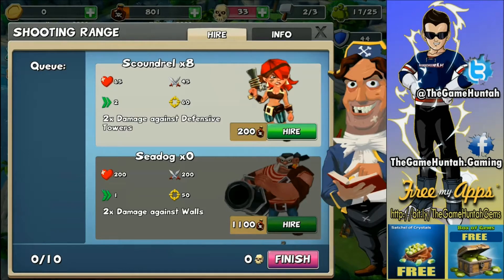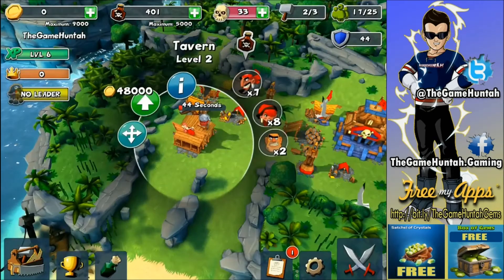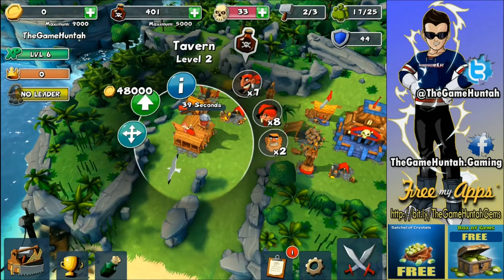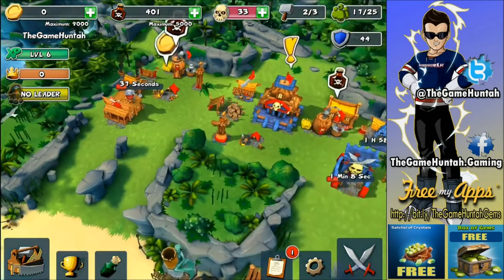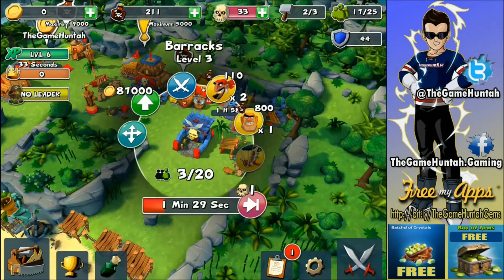I still need to upgrade the shooting range to level three in order to get the Sea Dog. Scab Drill is doing a good job at taking out defensive buildings, so I'm doing okay. Tavern level two, so I got a maximum of 25 population at this point.